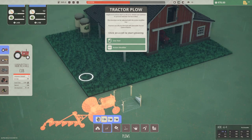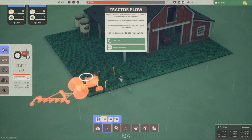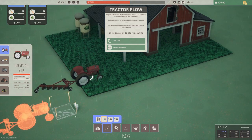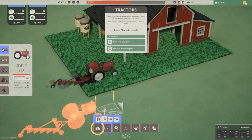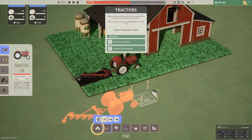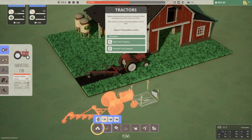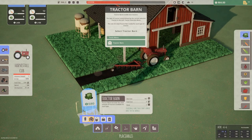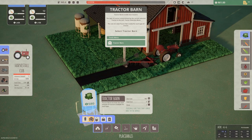Oh look at that, we got a tractor! Implement actions start on the acre clicked and continue to process until the row has ended. The direction can be adjusted with the action modifier key. Tractors can also be directed with a placeable tractor control device. Being a commercial farm, time is money — it's often necessary to buy more than one tractor. New tractors can be purchased by building a tractor barn. Yes, we need as many tractors as we can get. Tractor barns enable new tractors — the type of tractor is determined by the current selected tractor in the left tractor selection menu.